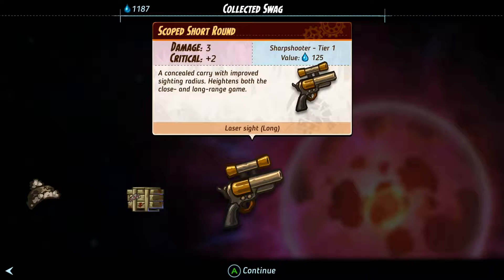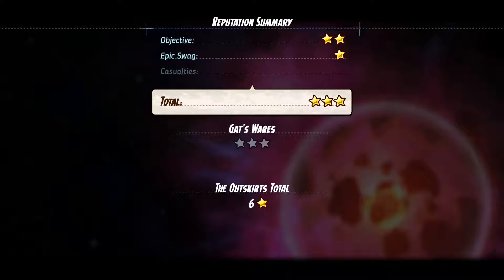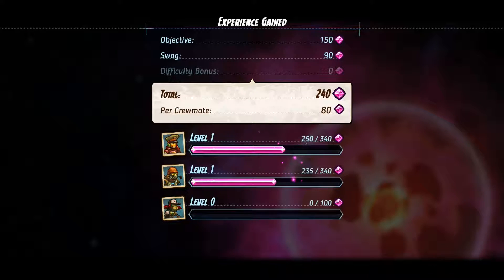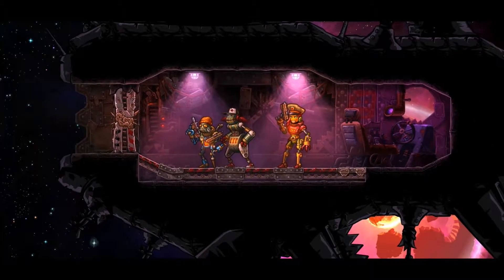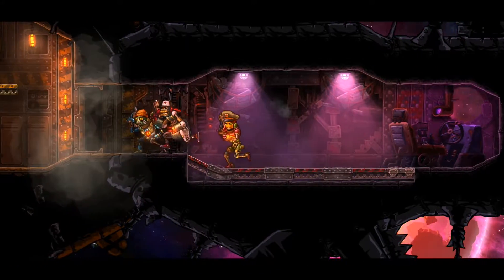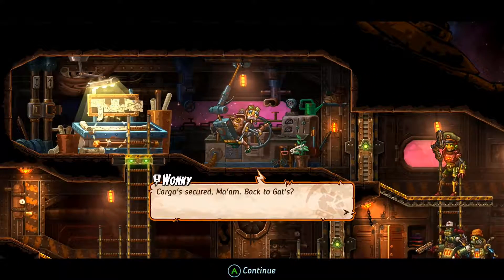And a scope — thank goodness, that's exactly what I need, something with a scope on it. Very happy about that. The first attempt was ugly, but it got done — that's all that matters, right? Got some experience. Hopefully Sally will get to level next time. We're gonna dock back on our ship here after a successful second attempt. Not a successful first attempt, unfortunately, but that's how it goes sometimes.